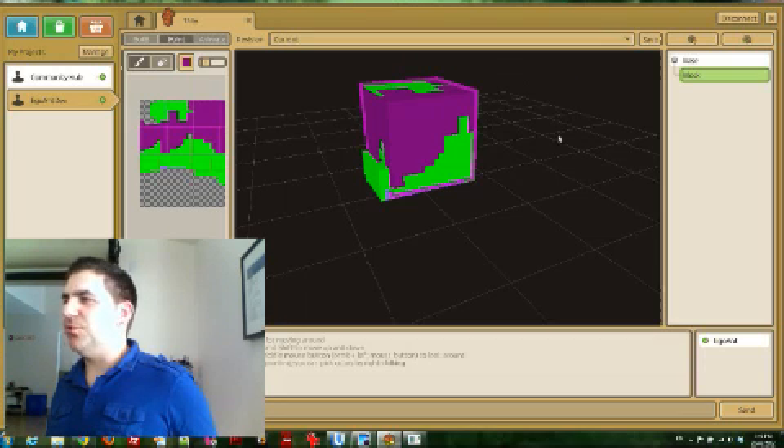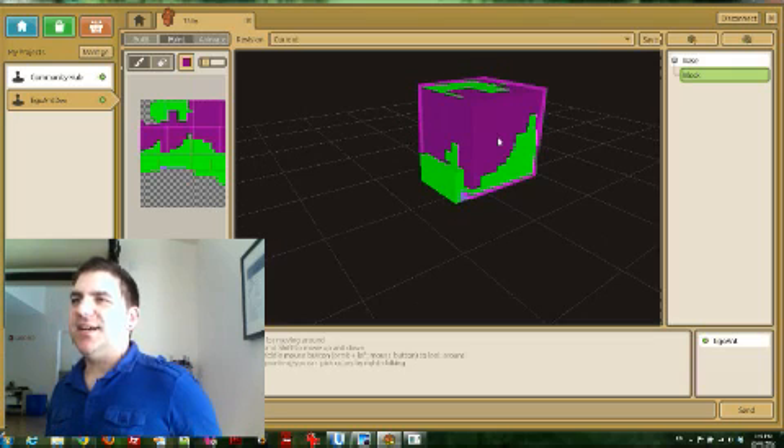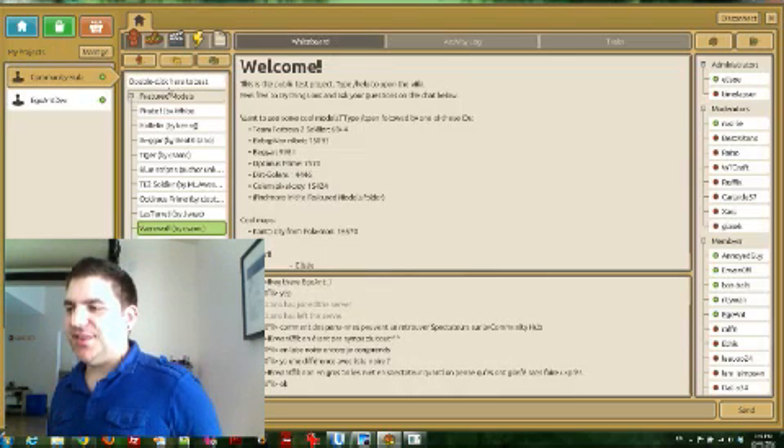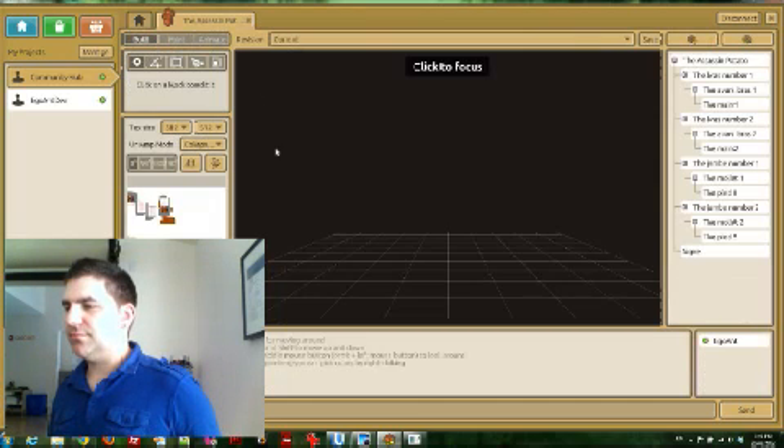It's just a very simple tool for creating much more complex things. If we go back into the Community Hub here, you can see someone's actually created something called Vegetables RPG — an entire project.